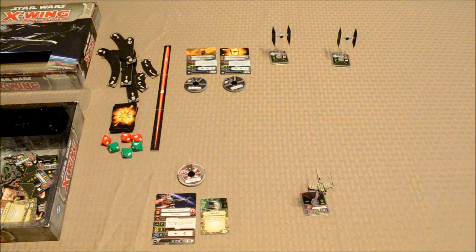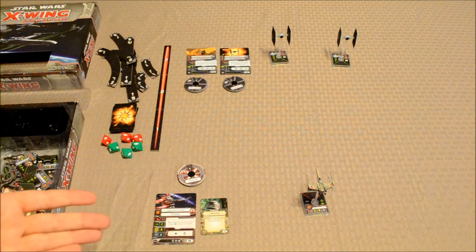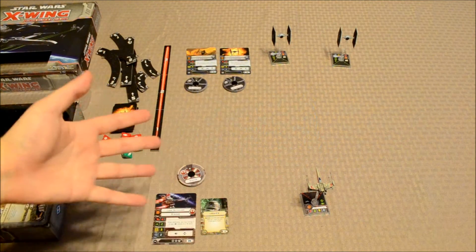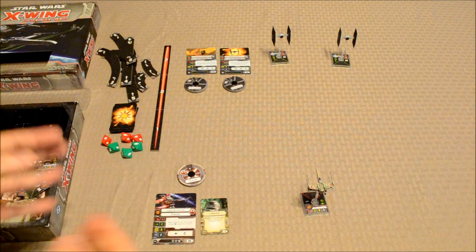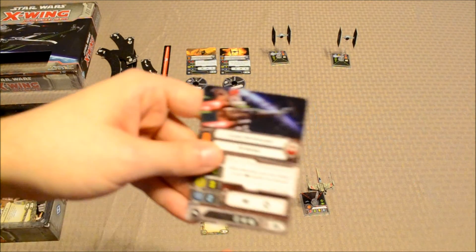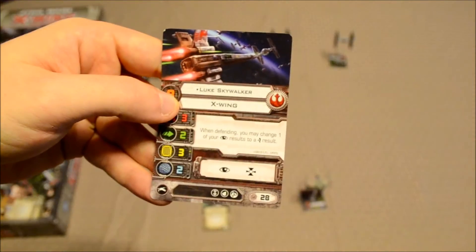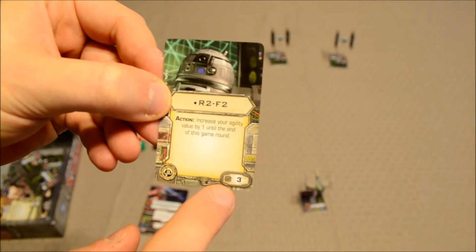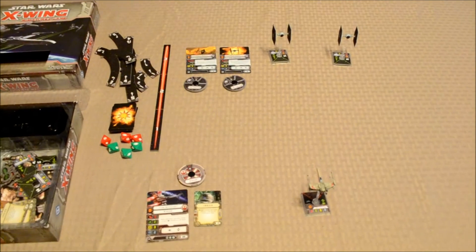Before players set up the game, they need to agree on a squad point cap — the total number of points allowed in any particular game. The larger the cap, the more you can add. The core game comes with two TIE Fighters and an X-Wing, but as you buy expansions you can increase the point cap. Each pilot and upgrade card has a cost in the bottom right corner. Luke Skywalker is worth 28 points; the R2-F2 Astromech upgrade is worth 3. The manual suggests starting at 31 points.